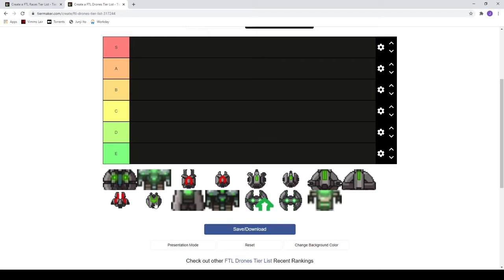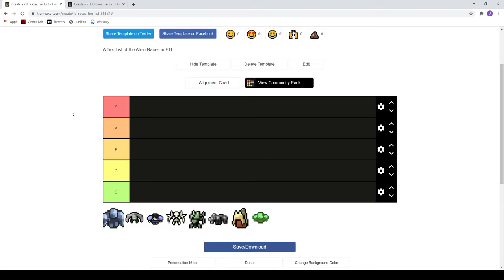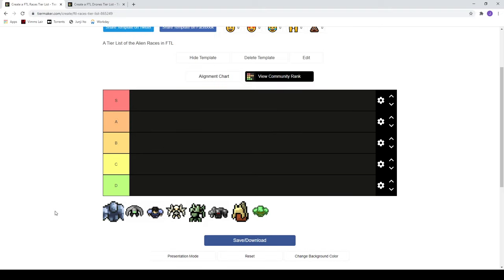I don't use drones nearly as much in many of my builds — they're not as fun for me and they're not as useful as some other strategies, but they're still good and I still respect them. We'll be starting with the races first, and this is a tier list made by me because there was no tier list, so I had to make one.